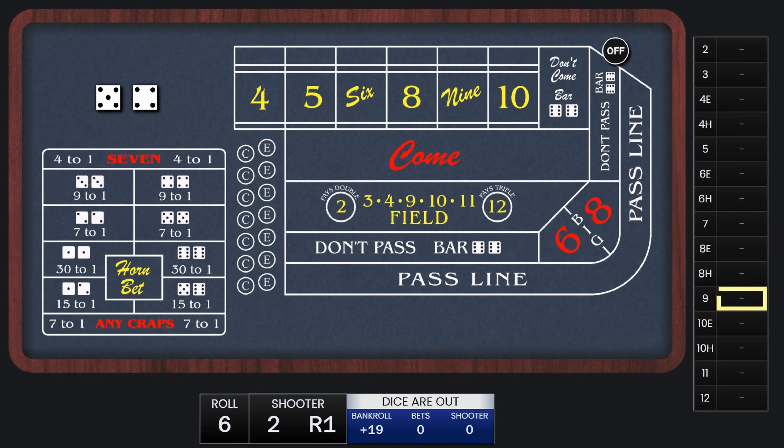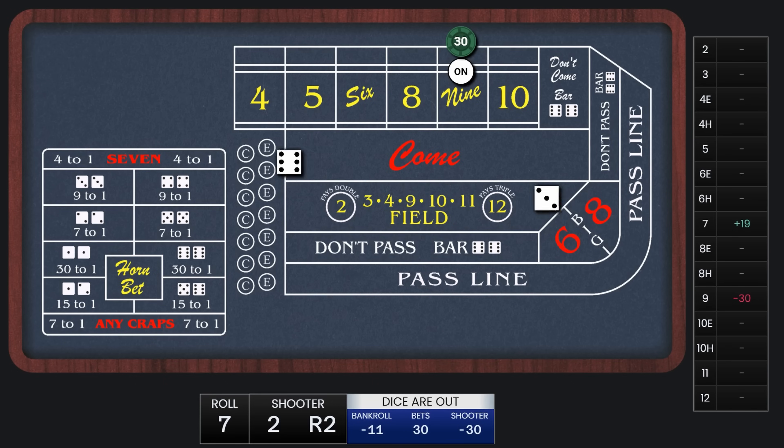This time the point is going to be a 9, so we'll lay $30. And the shooter hit the 9, so we're going to lose that bet, and now we're going to move up one rung of the ladder.